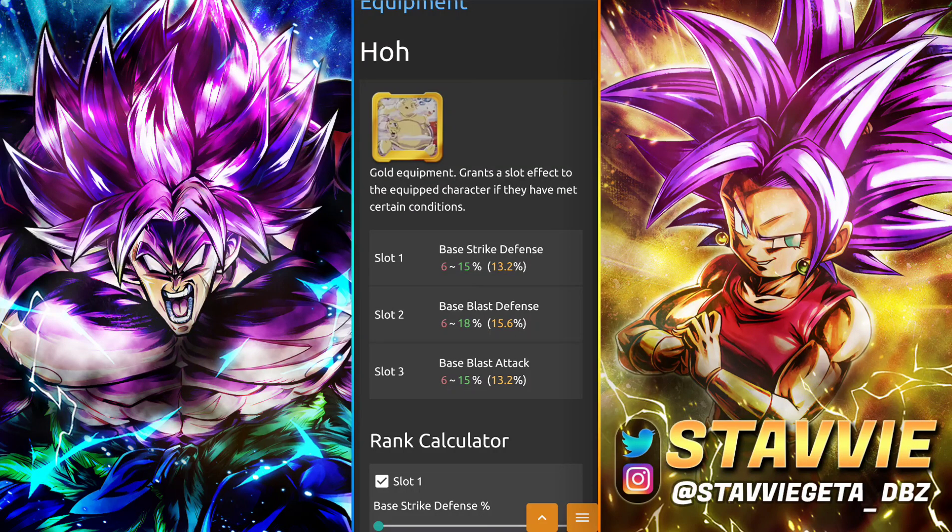Next up, we've got Ull. This one leans into more of a reverse spread because it is double defense and then blast on the back end. We've been doing a lot more strike-oriented equips, but his offenses are pretty much identical, so I'm valuing the double defense as the better thing here. Maybe you want to go a blast build for Bojack, but I can't think of why — the movie teams are pretty much all strike-based unless you're running him alongside the purple Broly. This one you can get with equip medals. I wouldn't say it's the best one, but if you don't have any of the other options, it's not a bad one if you have it lying around.